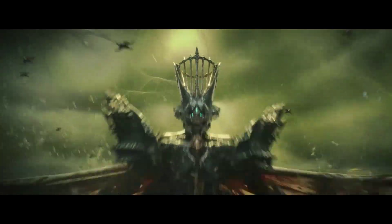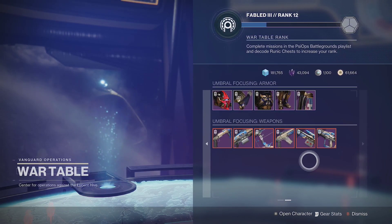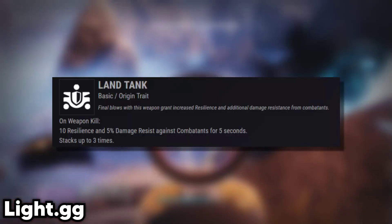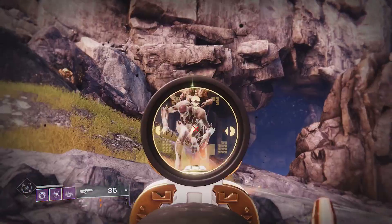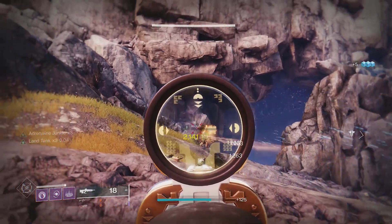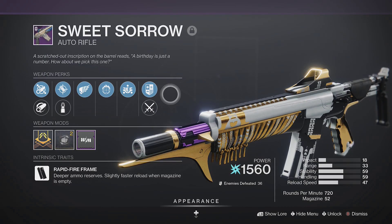Another origin trait that increases stats is Land Tank, found on all of the Psyops Battleground weapons. This perk will grant 10 resilience for 5 seconds after each kill, stacking up to 3 times — this even affects Titan barricades. Since it only takes kills, it's very easy to activate and keep up at all times. If you are going for max stat builds and you want to use this perk, you may want to use Sweet Sorrow.